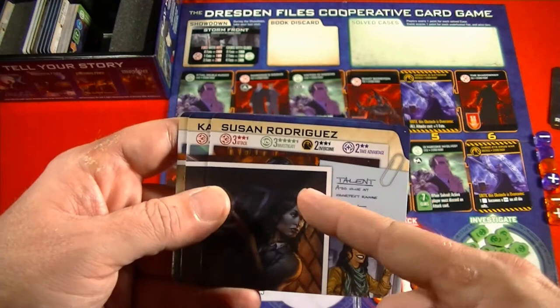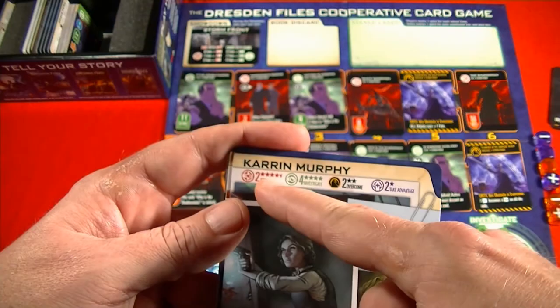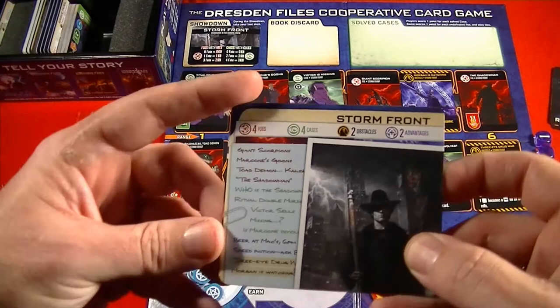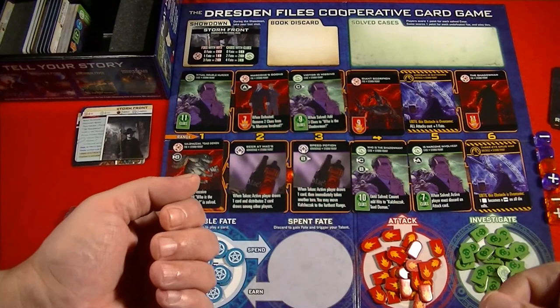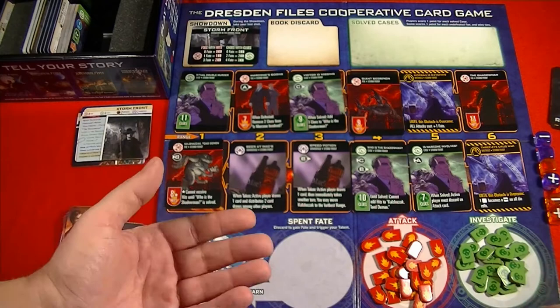Susan has three, three, two, two — her investigative skills are excellent, but her attack is not so great. Karen Murphy also has excellent investigation, and her attack strength is pretty good since she's a police officer, but she only has two attack cards. It's important when selecting characters to check what you're going up against, because if your character's strength isn't reflected in the challenge cards, you're going to have a problem.